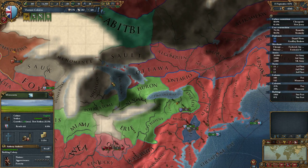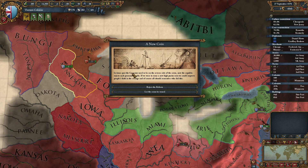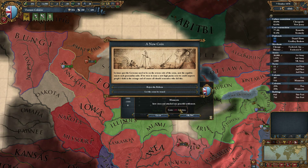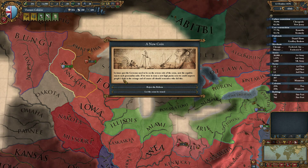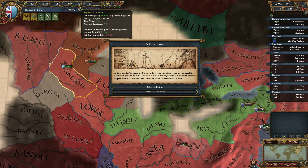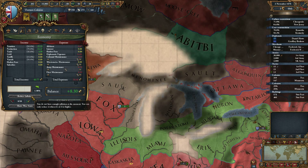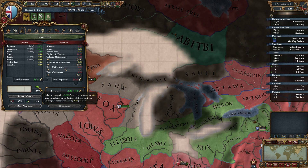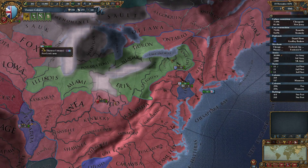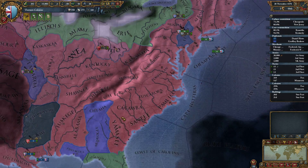A new coin event: in times past, the governor used to be on the reverse side of the coins. Now the republic rejects such personality cults. If we issue a high priority coin, we could improve people's faith in the coinage. We will reject the reform - I don't want to lose my republican tradition right now. Inflation is lowered automatically anyway, minus 0.2 a year, so that's gone in ten years. If it goes up even more, I can just pay some admin power.